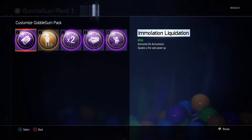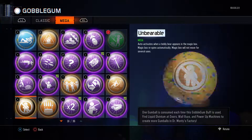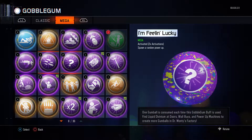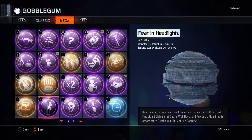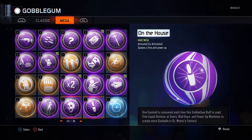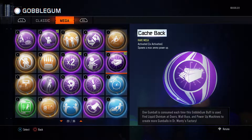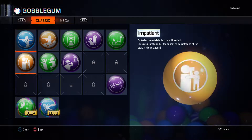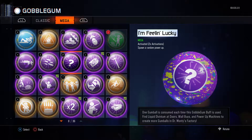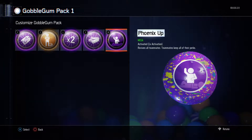Recently I've been trying to accumulate liquid diviniums on zombies to get gobblegums, and I've been looking at different methods on how to obtain them really easily. If you don't know what liquid diviniums are on Black Ops 3 zombies, you use them to obtain the mega gobblegums, as you can see on screen. You won't use diviniums for the regular ones.